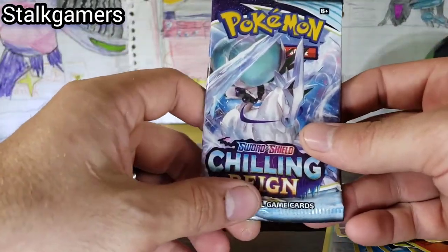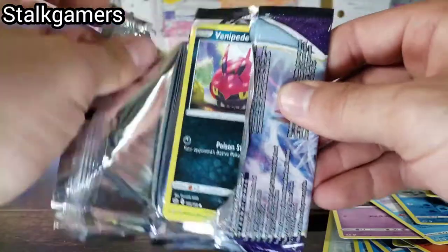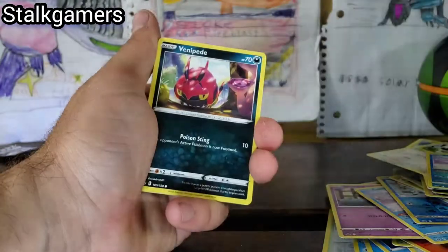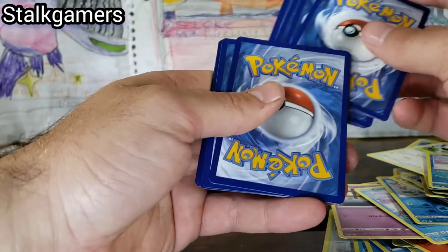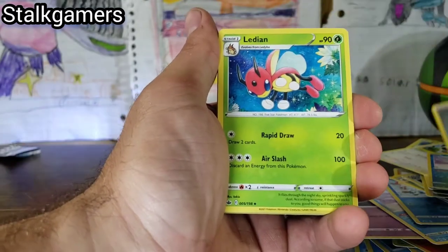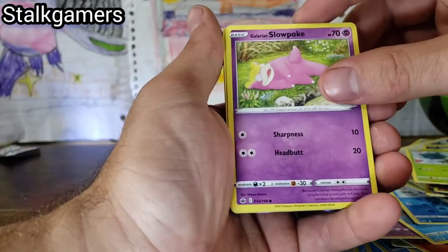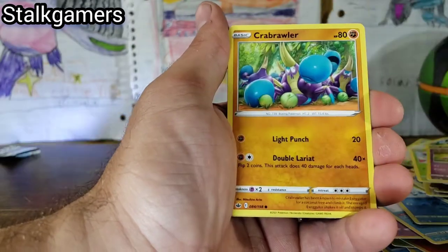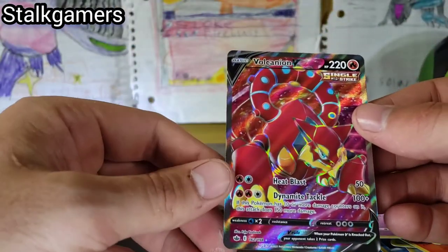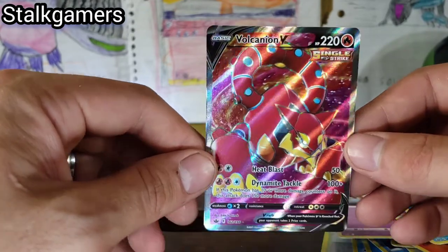It all comes down to this Ice Rider Calyrex pack. We have not pulled a Full Art or an alternate of the Ice Rider Calyrex yet. That would be crazy for some last pack magic. We're doing the card trick — it looks perfect. Metal Energy, Ladian, Fiona, Honey, Venipede, Snover, Slowpoke — oh my god, it is something! And a Vulcanion V Full Art! And again, this card is cut perfectly. Oh my god, what a great box!